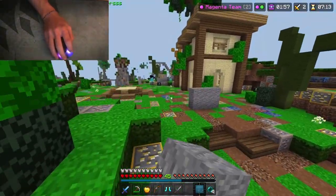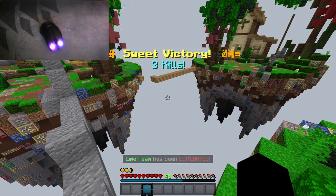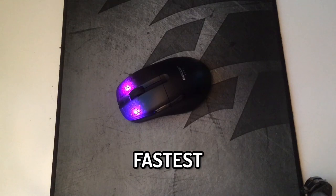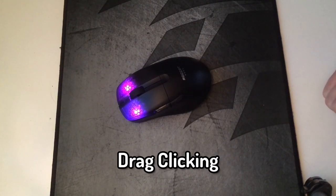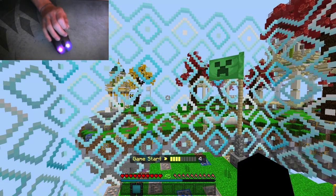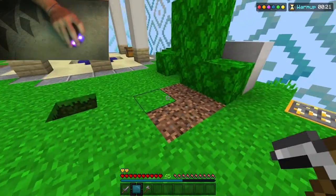We are ending this challenge off with possibly the fastest clicking method: drag clicking. Finally, we get to cheat against the— I mean, we get to drag click. Definitely not cheating.